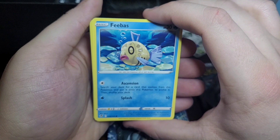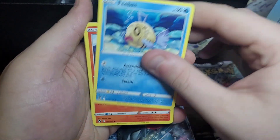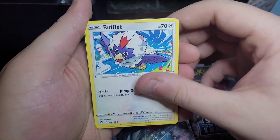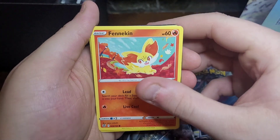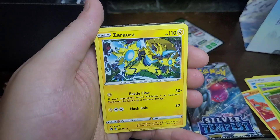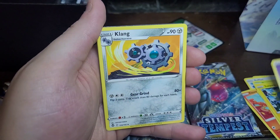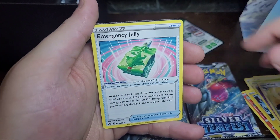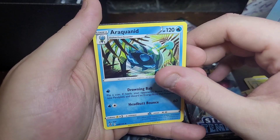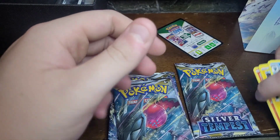We have a Phebus, a Litten, a Rufflet, a Finizen, a Durant, a Spinarack, a Xerneas, an energy card, a Klang, the Emergency Jelly trainer, then Cranidos, and then one of those code cards. Okay, not bad, not too shabby.